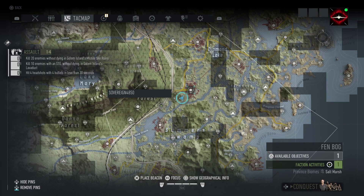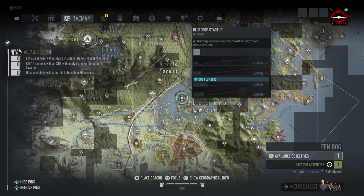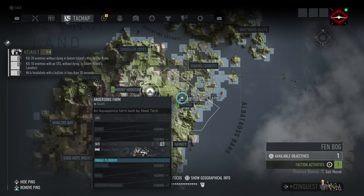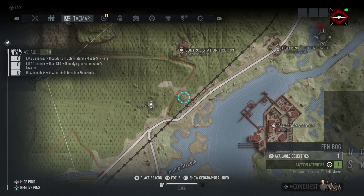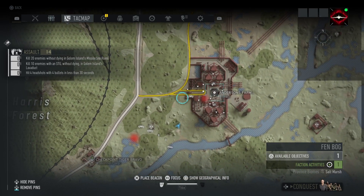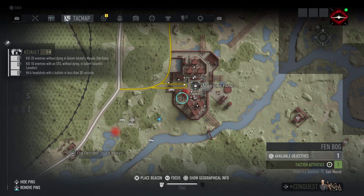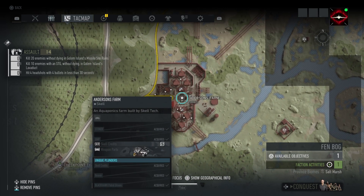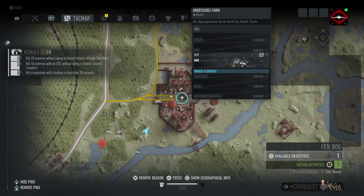Welcome back everyone. This is Assault 14 — hit four headshots with four bullets in less than 30 seconds. I've come to the Andersons Farm in Fen Bog, which is in the middle of Fen Bog, just up the road from the Harris Forest bivouac. I've come here because there's probably 12 to 15 enemies here but they're all pretty nicely separated, so it's quite a good place for doing headshots.